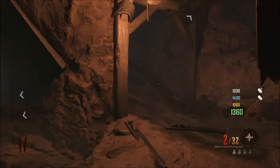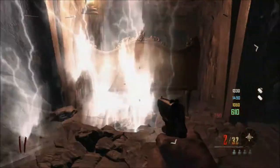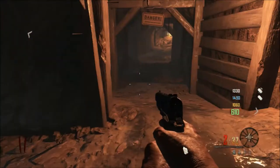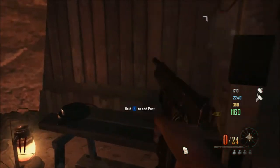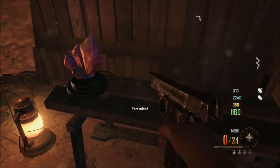Alright, what's going on? So, if you're doing the Buried Easter Egg and you've done the first and second steps — creating the portal and building the nav card reader — after those two steps, you're going to want to build the guillotine or the gallows. We're not building the gallows because that's the Maxis side. We want to do Richtofen. So, we picked up that rock in the tunnel to the right of Quick Revive and put it on the guillotine here.